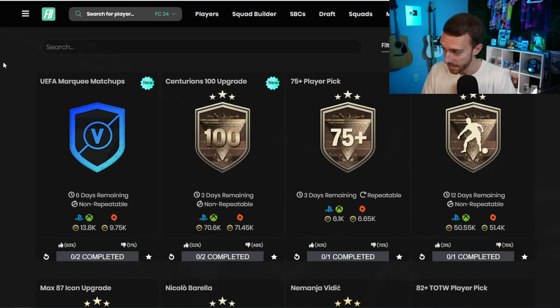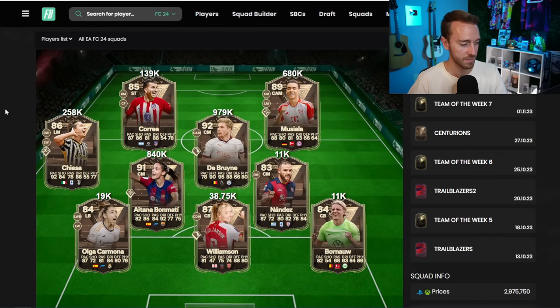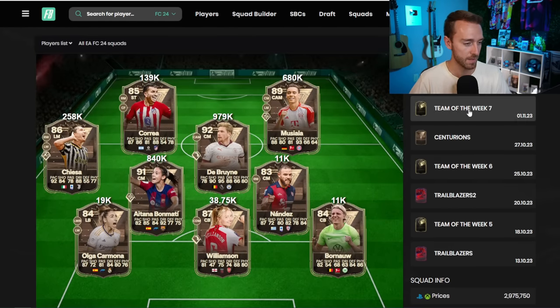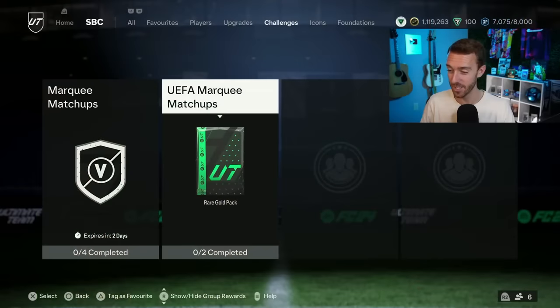Honestly, that didn't impact prices a lot yesterday. It wasn't like we had prices dropping a ton on Centurions Team 2. A lot of these prices stayed right around the same. The Team of the Week didn't drop a lot either — really around the same price for a lot of these cards. And even SBC fodder really didn't drop that much; it more so went up because of some other SBCs.